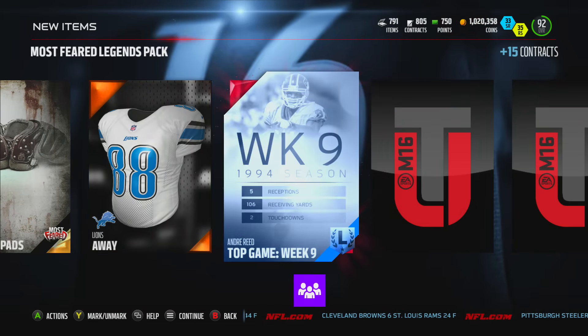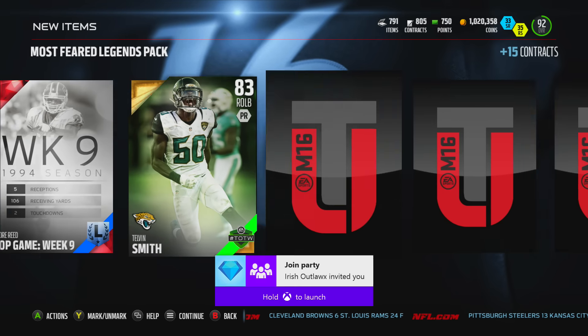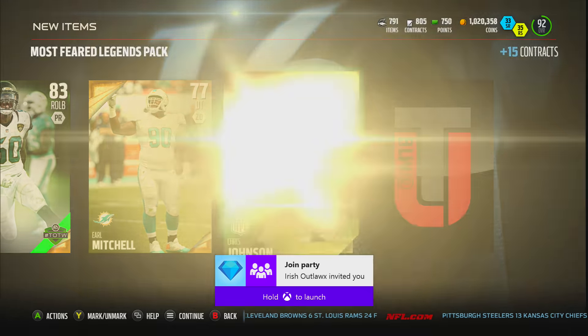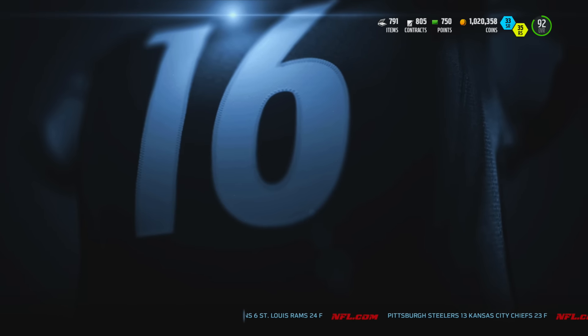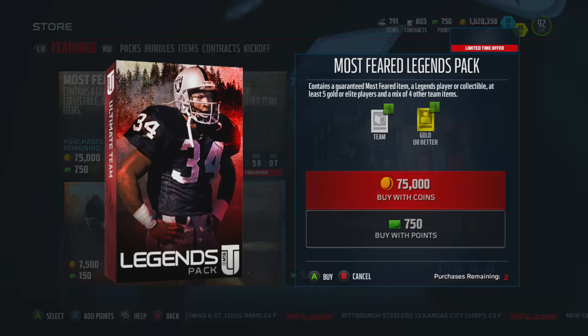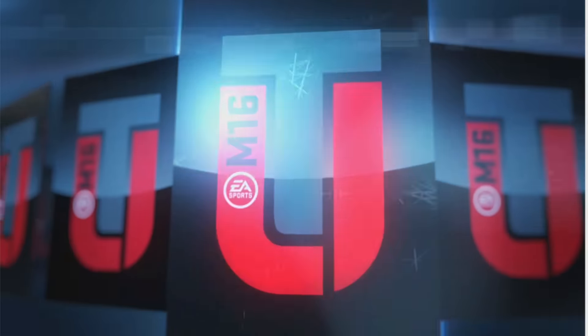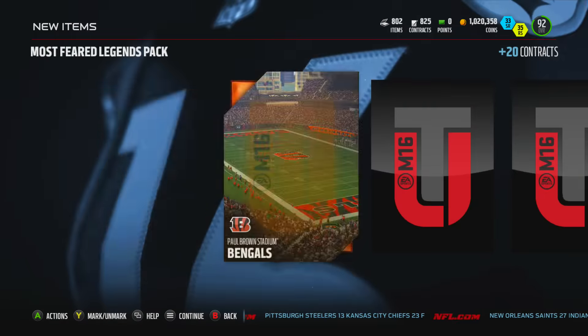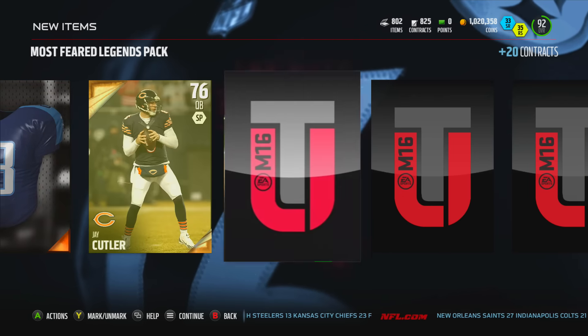There we go — Andre Reid, top of the week, very nice! An outside linebacker Team of the Week, real nice. These packs are looking good so far and we've got 15 more to open. That was a pretty decent one to start — an Andre Reid Most Feared kind of thing.